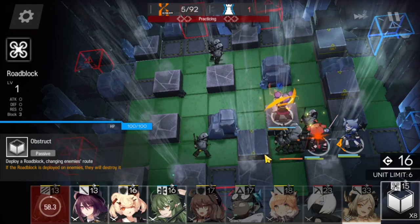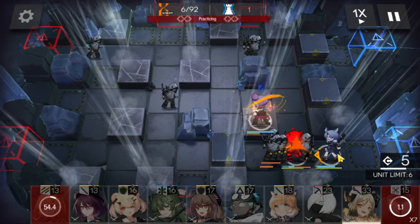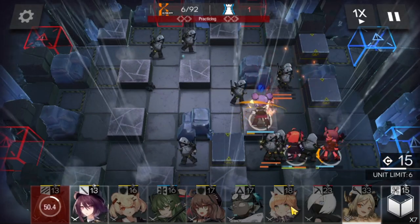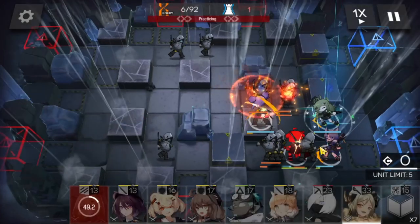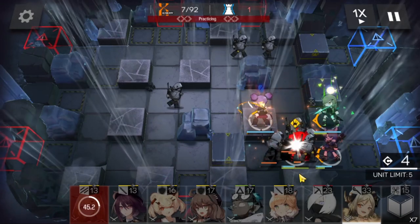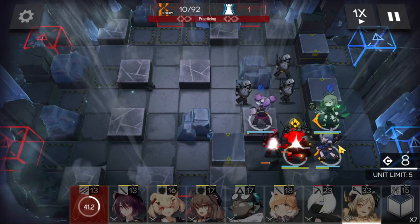So we lose Vanilla there, but Lava can clash this out no problem. Beagle's going to have some enemies on her for a while, but Lava here will do the job. I'm going to bring in our Medic, Gaviel, to start healing Beagle up — and look at that, Lava MVP.